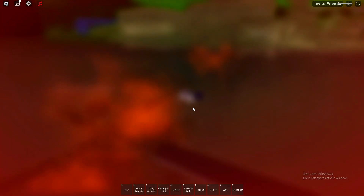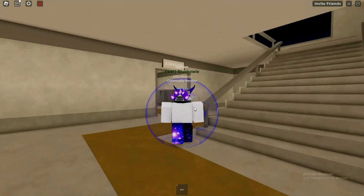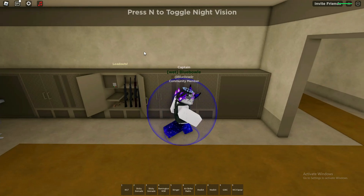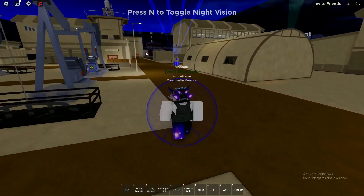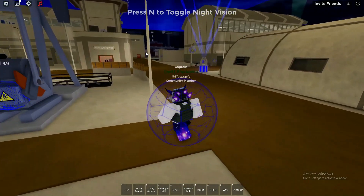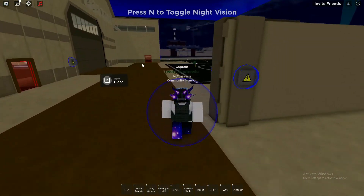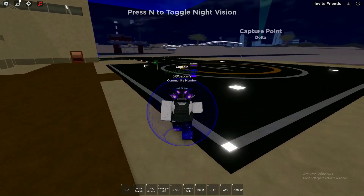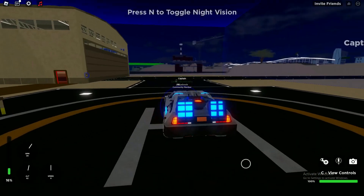They also need to work on the controls in this game. When you're flying a helicopter and trying to go up, you have to press the E key twice — I'm pressing it and literally not going up at all. They need to fix it so it registers instantly so you don't die. But anyway, one last time I'm gonna try this loadout and hopefully kill someone.